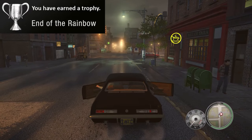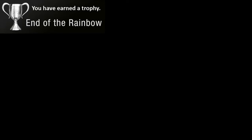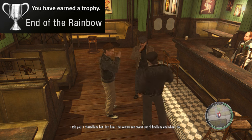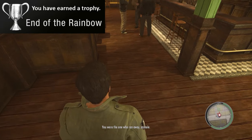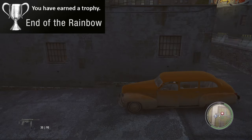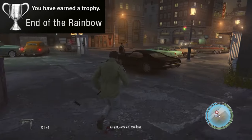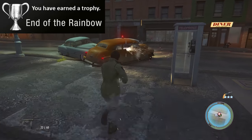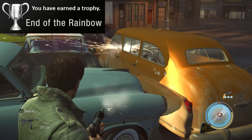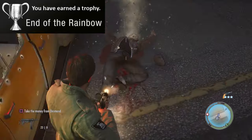Finally we have the End of the Rainbow trophy later in that chapter. Getting some sweet revenge, you show up to a bar looking for Mickey — yeah, that's pretty on the nose, an Irish guy named Mickey. For the trophy you have to kill Mickey and make sure he doesn't get away. He can escape through the back of the bar and in his car — the story will continue on even if he gets away. Once you get outside, chase his car down or try shooting the tires to slow him down. By whatever means necessary, stop Mickey from escaping and take him out to get the last trophy in this run.